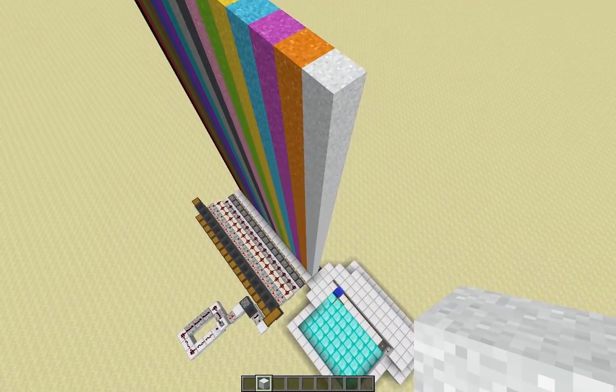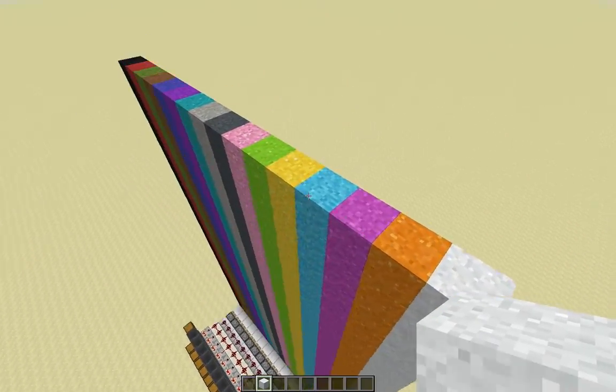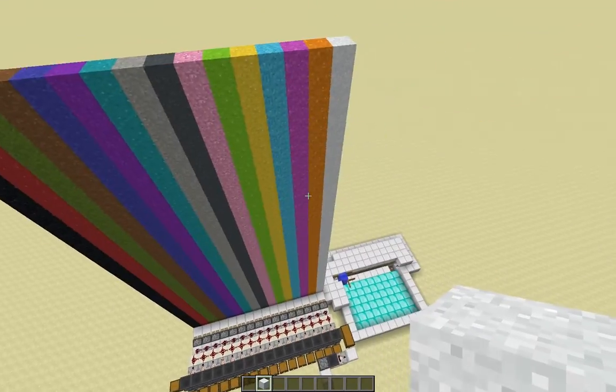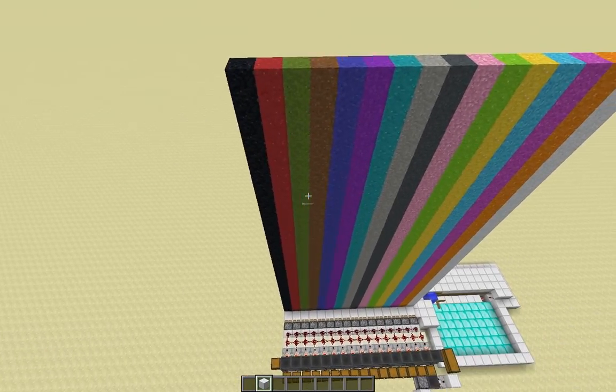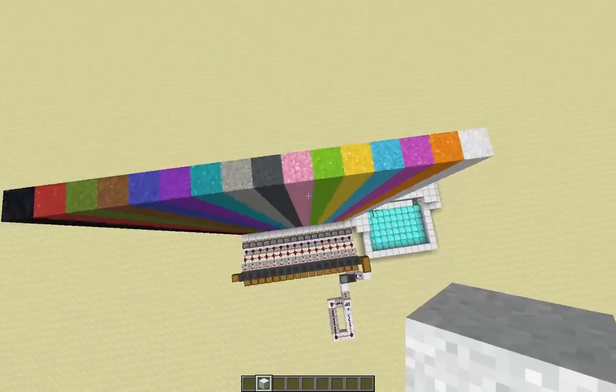Gravity makes it very, very useful because you don't have to transport blocks with pistons so much. You can just let them fall down in areas and it's really convenient for a lot of different designs. The second thing is - they're colourful. You can dye them different colours, which is really, really cool. It's going to open up a lot of possibilities for building and all sorts of things.